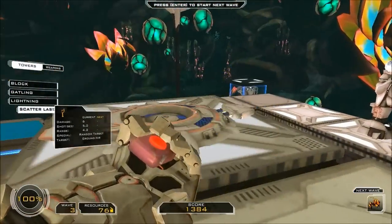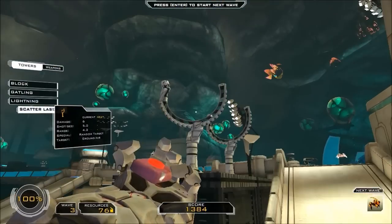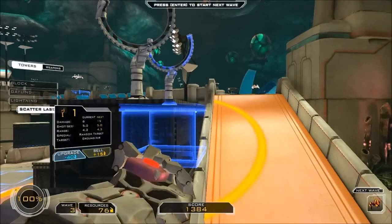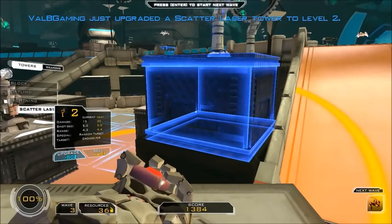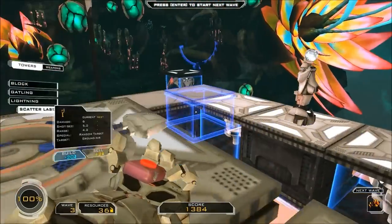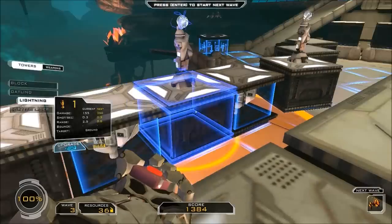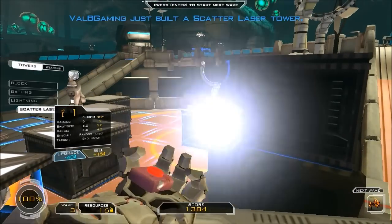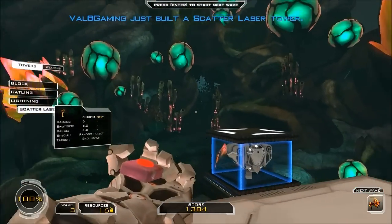Actually, right now I'm only running 20 FPS. I'm not sure quite sure why. That's weird. Scatter lasers are usually good against these guys, so I'm probably going to upgrade one of those. I wonder how far he can reach — oh, just barely. I'll probably upgrade... I might just put another scatter down over there. Alright, so we should be good. I think I'm going to upgrade a gun the next time around.